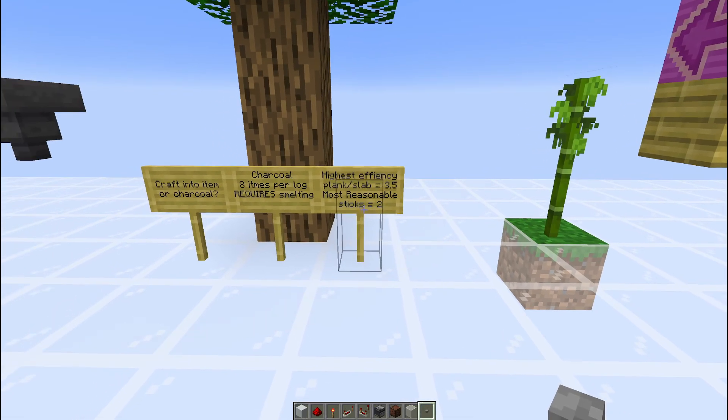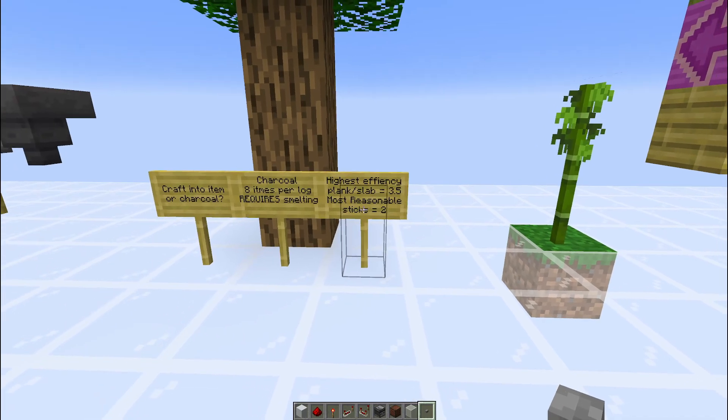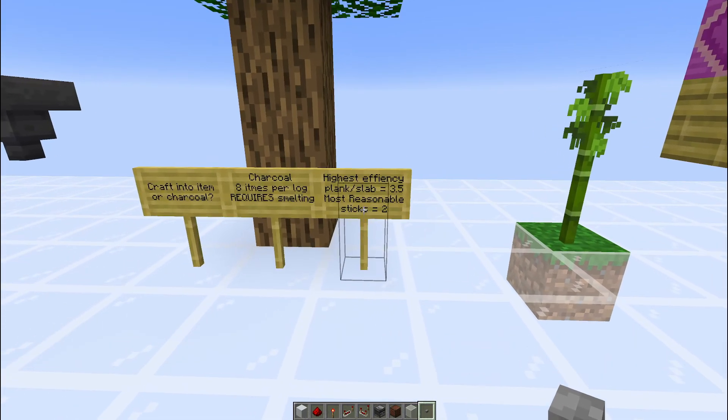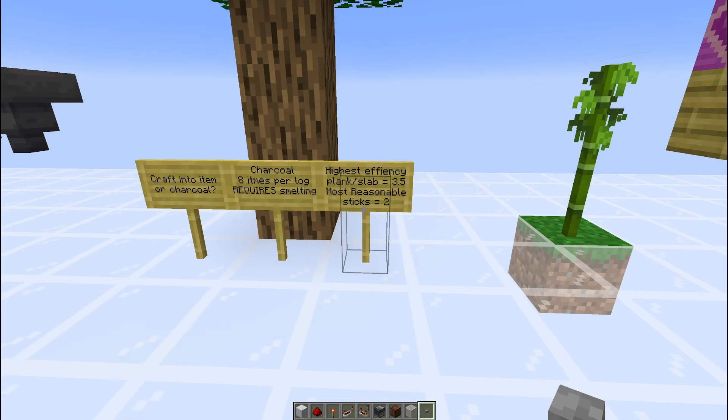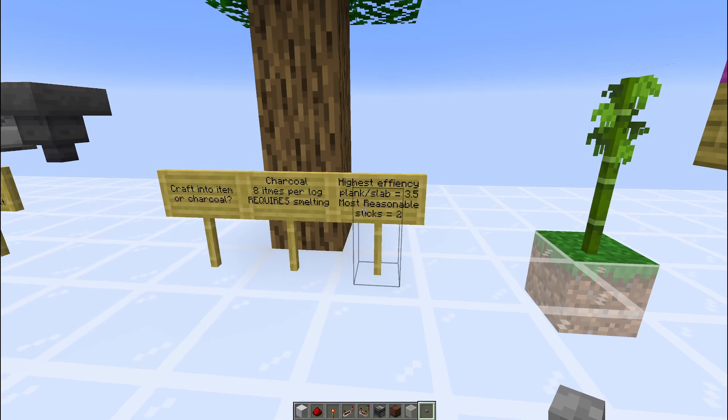If you want a more reasonable approach where you're not going to lose any fuel efficiency — if you start a smelt, go through the first plank, and then on the second plank your second item is not in the furnace, you are losing out on that fuel efficiency. When it comes to using sticks, you would always end up with a perfect amount because it's 2 sticks per smelt. So sticks are probably a more reasonable approach if you need it.